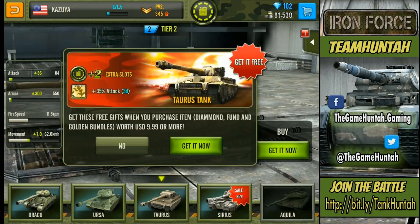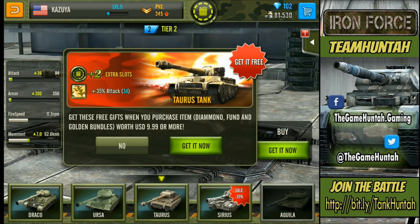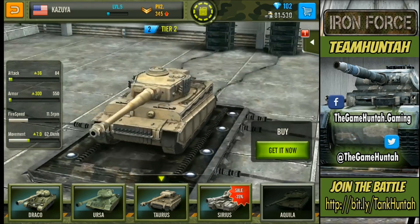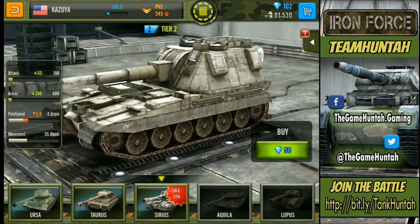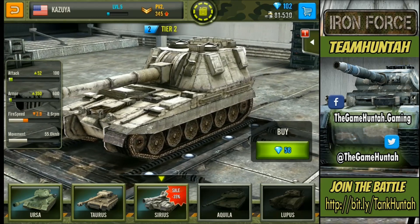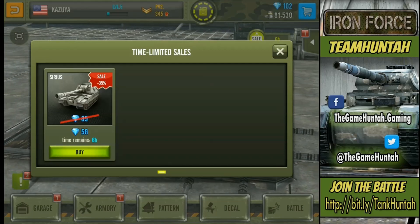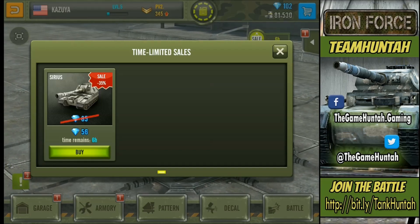There's a promotion for the Taurus — for about ten bucks you get the tank, two extra slots of fuel, and a 35% attack boost for three days. That's actually a really good package. Then there's the Sirius — this is where things get serious. It's also on sale: usually 86 diamonds, but right now it's 56 diamonds with only a six-hour countdown on the promotion.